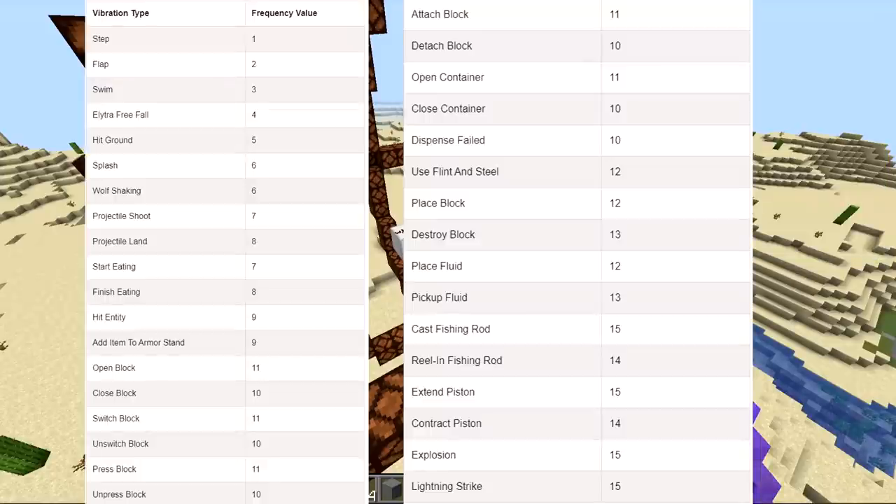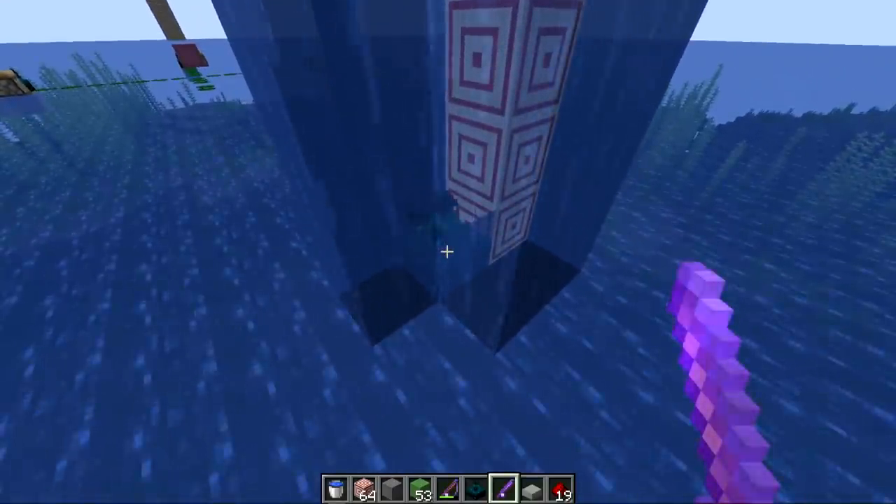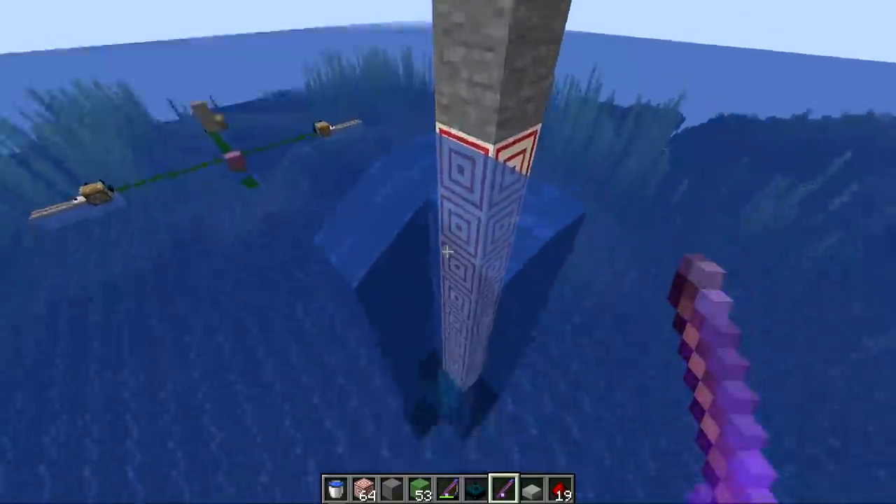For today, we are just looking at anything related to fishing. There are three main events that associate with fishing: the splashing event, which is a signal strength of six; casting a fishing rod, which is 14; and reeling in a fishing rod, which is 15. The first thing we tried was to see if the Skulk Sensor could detect the bobber when it got closer to it.